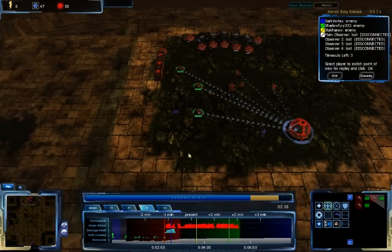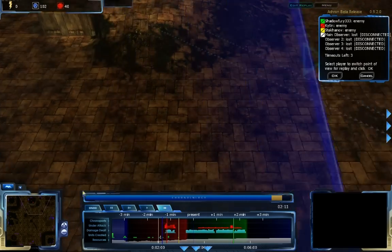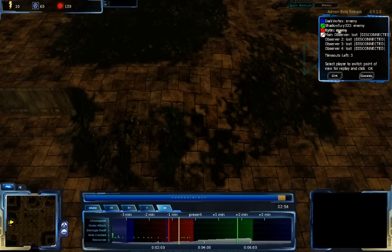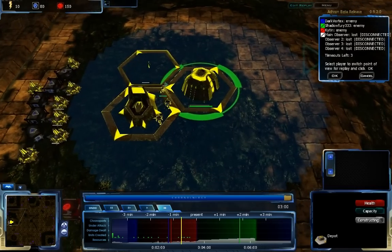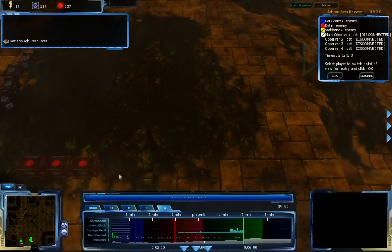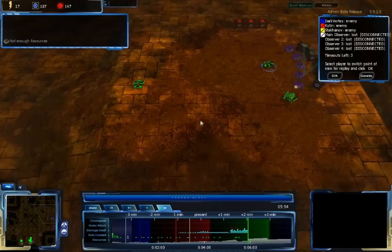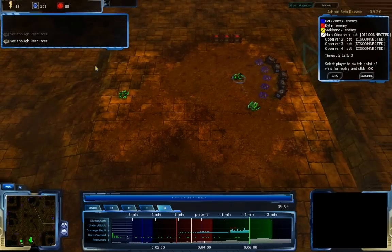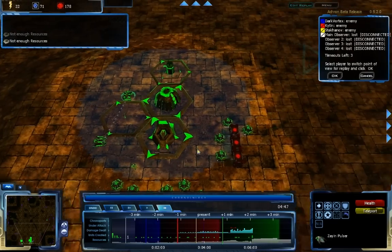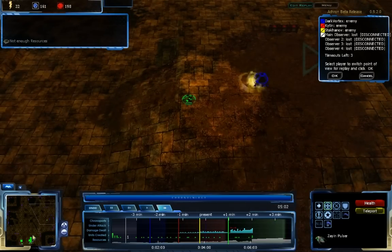The Octos are all going to attack Dark Vortex's Octos very quickly. This is an echo attack — Dark Vortex is continuing to attack but going around. Sakhanov is about 30 seconds up from here and has built a depot and an Aerial Control Center very quickly. I am about three minutes up from that and have an Aerial Control Center depot, so I'm actually attacking Dark Vortex very heavily with Zion Pulsers and a Teth Pulser — sorry, I've completely forgotten the names of the units.